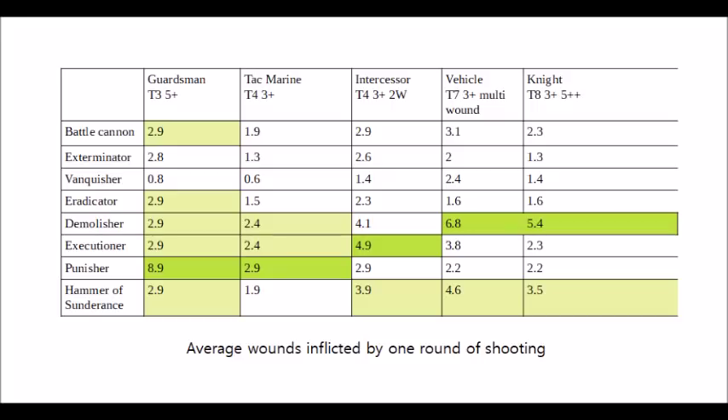Below that, we have the Leman Russ Exterminator Autocannon, which is a bit of a sad state of affairs, because against the regular Battle Cannon and these targets, it does underperform in all areas. It's not a load behind when looking at shooting at infantry, but it's significantly worse when targeting heavies such as vehicles or knights. You do save some costs by putting the Exterminator Autocannon on, but overall this really demonstrates why I much prefer the Battle Cannon. The Exterminator does have a niche against mid-toughness models with high invul saves or very low armor saves — on things like Dark Eldar Venoms it does outperform the standard Battle Cannon, though not by loads and at a bit of a shorter range.